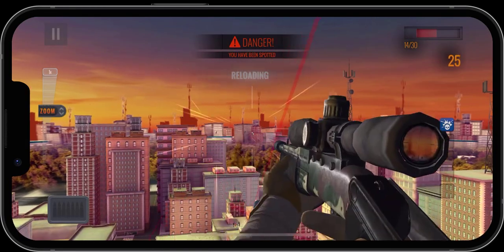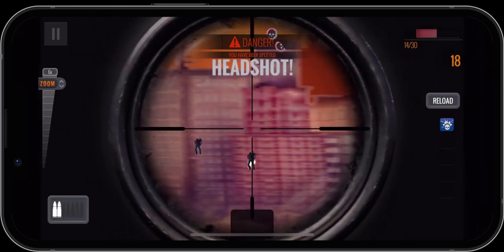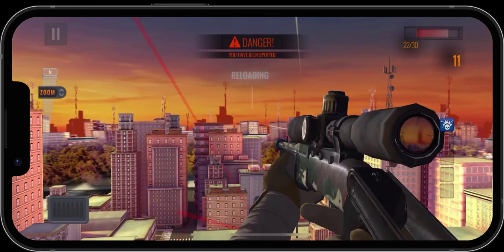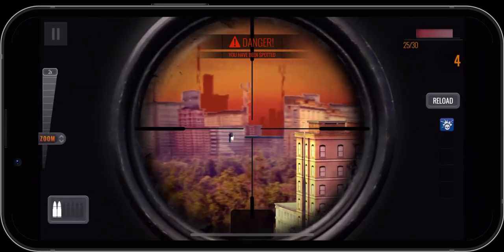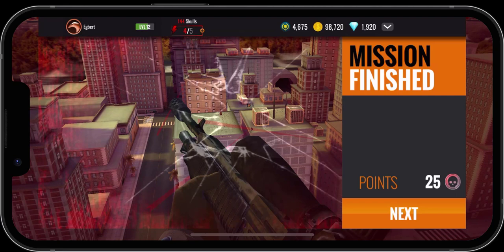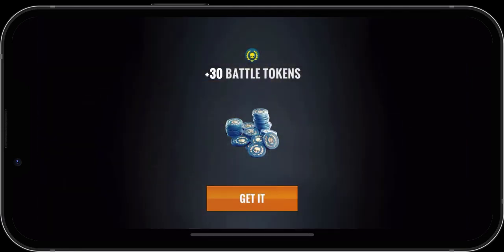Again, since we've got such a weak gun we're not being able to do much. Mission's finished — we got 25 points out of the possible 30. We'll go ahead and click on next and we are now back to our main menu. We did get one milestone, so we'll click on that first milestone to get our 30 battle tokens.